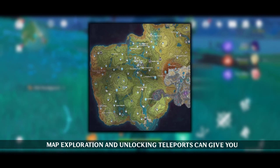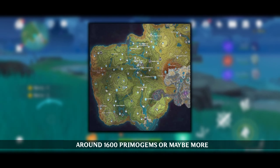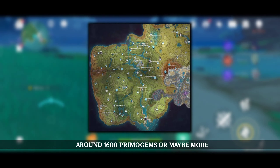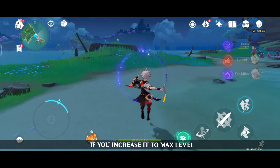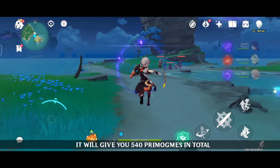Map exploration and unlocking teleports can give you around 1600 Primogems or maybe more. There will be a new Statue of the Seven in Sumeru, and if you increase it to max level it will give you 540 Primogems in total.